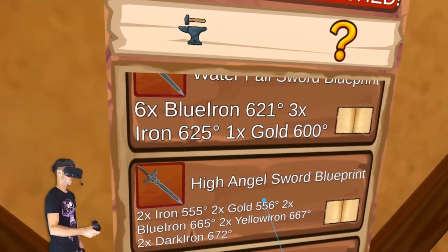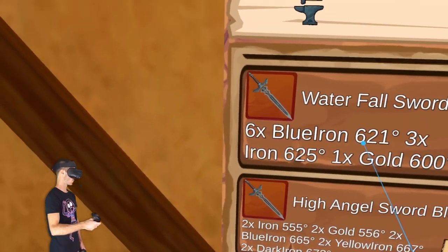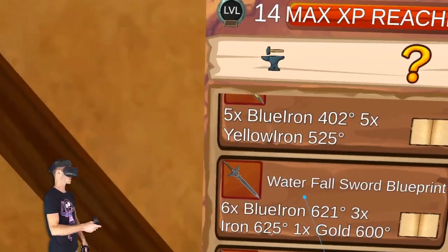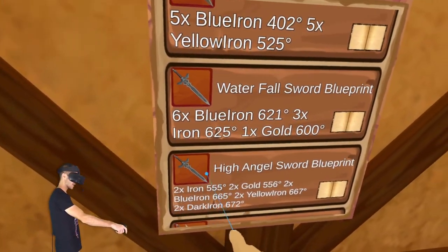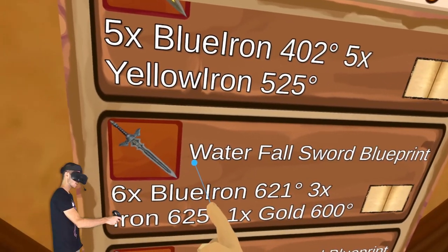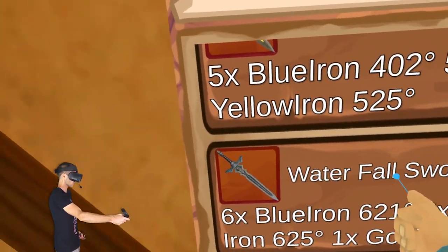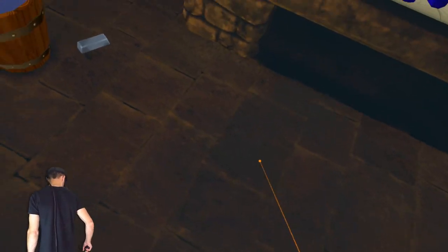Let's have a look — high angel sword blueprint, waterfall sword blueprint, ancient Spartan sword. Hang on a second — these two swords look exactly the same. And this sword here, the high angel sword — that's what I bought, but it doesn't look like that. So maybe if I make this one as well it won't look like this because it's called a waterfall sword — that looks nothing like a waterfall. First we have to clean up the blacksmithing workshop and then we can get to business.